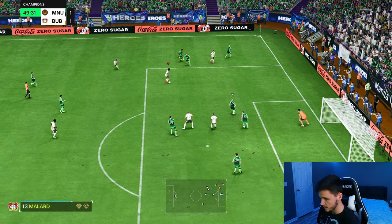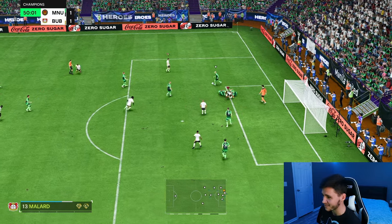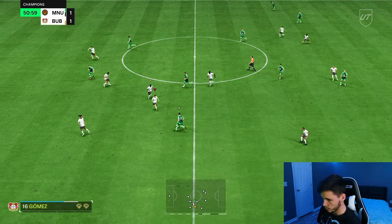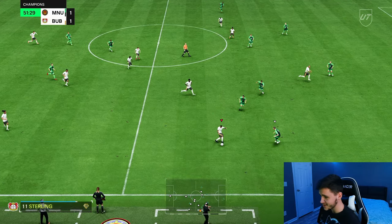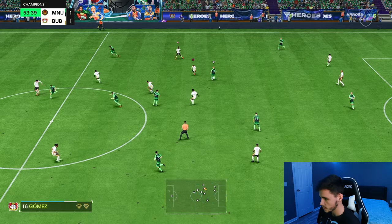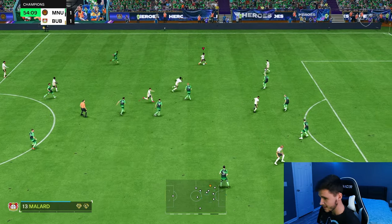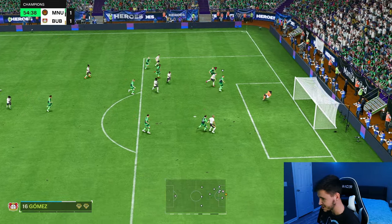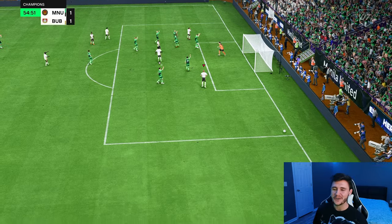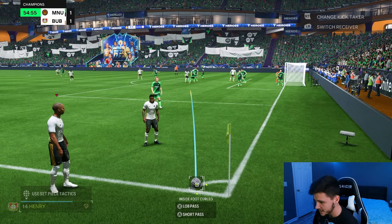Good cutback. We've pulled him all the way to the left-hand side, but it's a good tackle — I'm telling you, defensively he has been really good. Good interception as well — the Shadow chem style is a very good option for the card. Gomez with good attacking positioning — we go for a shot, but he doesn't have the craziest finishing, so if you do want to use him in a more advanced position, he definitely needs a chem style for that.